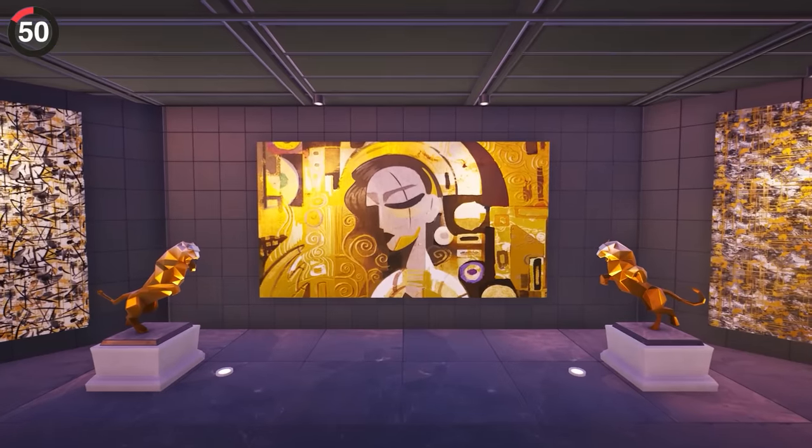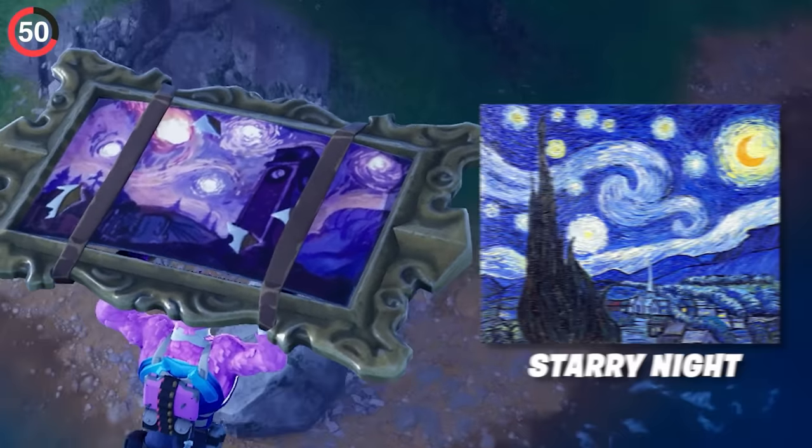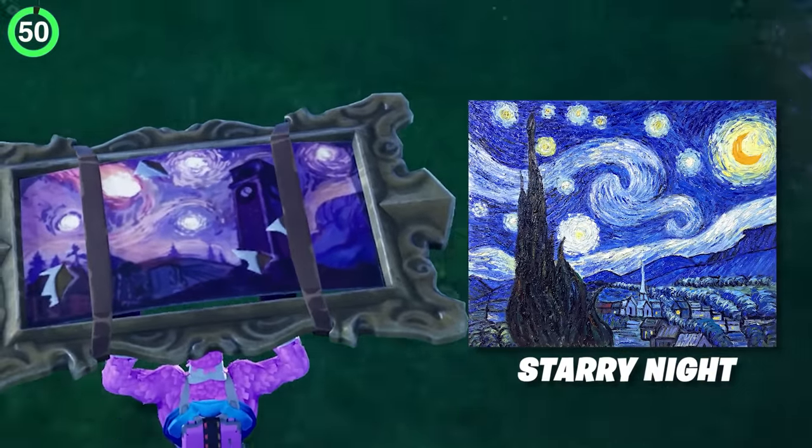If you want to clean your eyes after that, turn your attention to some art instead. The Starry Night Glider is meant to be a stolen painting, but it's actually based off a real piece by Vincent Van Gogh — only this time it's Tilted Towers.